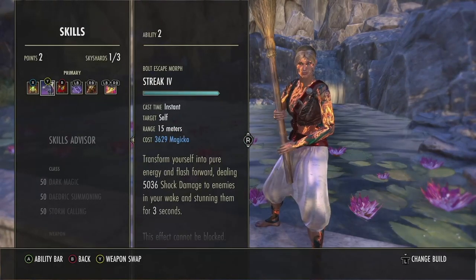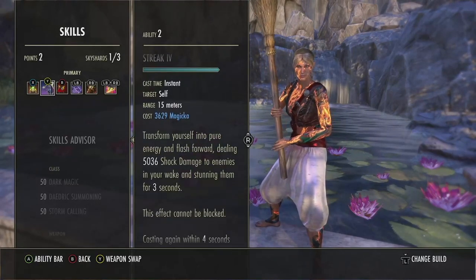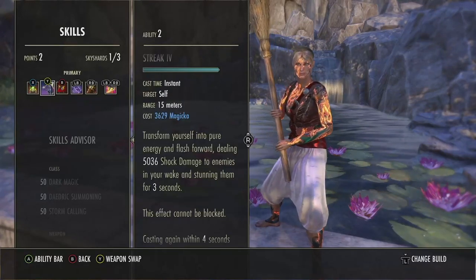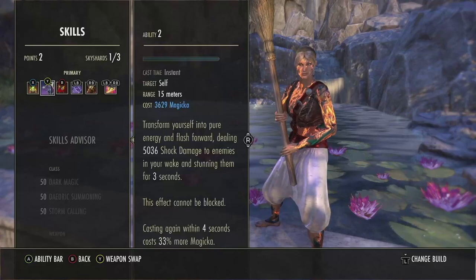Next we do run Streak. When you think of Sorc, you think of Streak. Teleport instantly, stuns you for three seconds, and it's not blockable. I don't know why it stuns for so long and is unblockable, but whatever — it actually can do some pretty good damage if it crits.